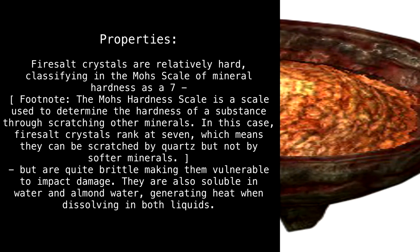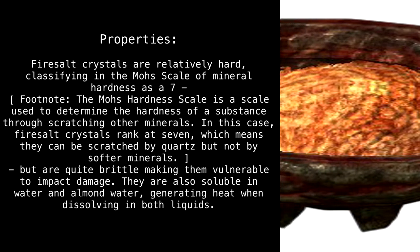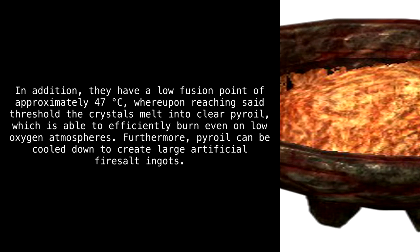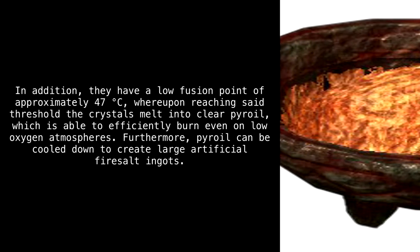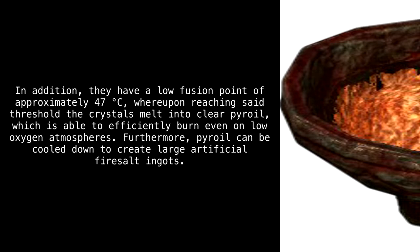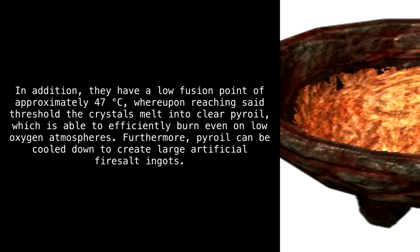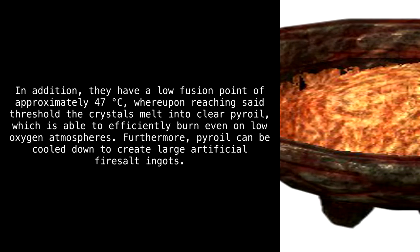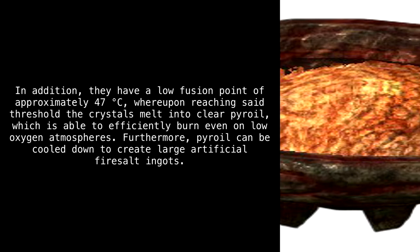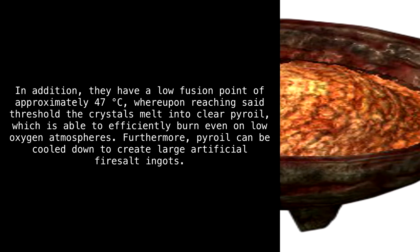They are also soluble in water and almond water, generating heat when dissolving in both liquids. In addition, they have a low fusion point of approximately 47 degrees Celsius, whereupon reaching that threshold the crystals melt into clear pyroil, which is able to efficiently burn even in low-oxygen atmospheres. Furthermore, pyroil can be cooled down to create large, artificial firesalt ingots.